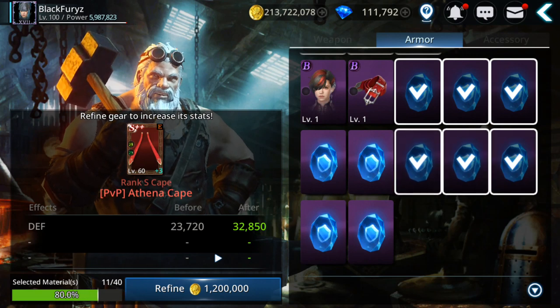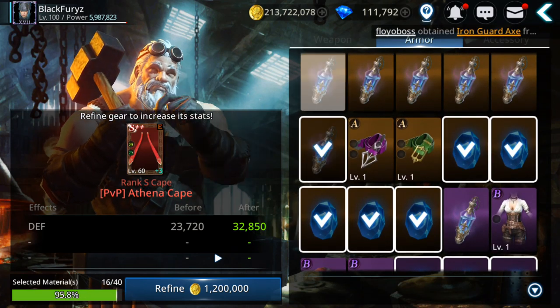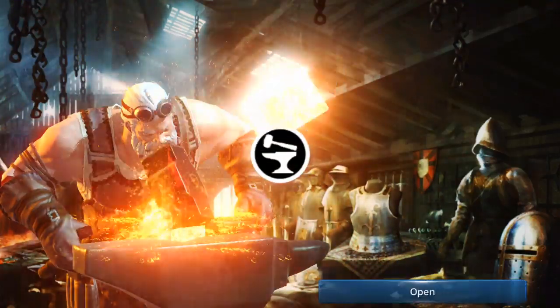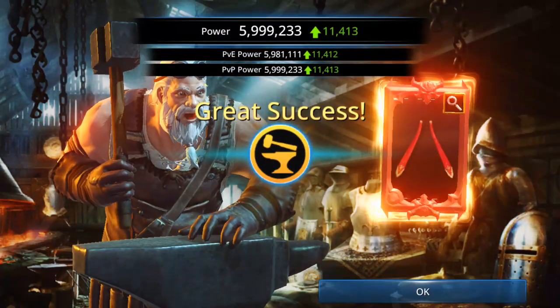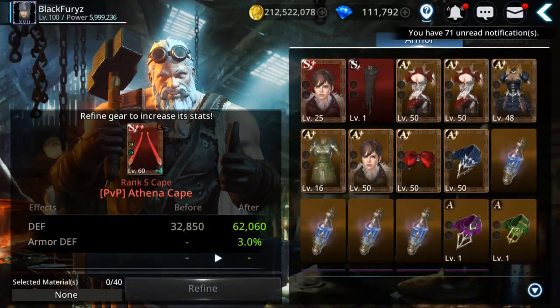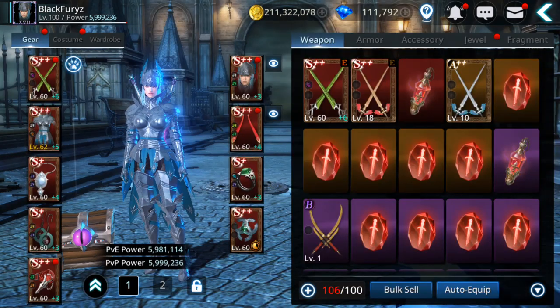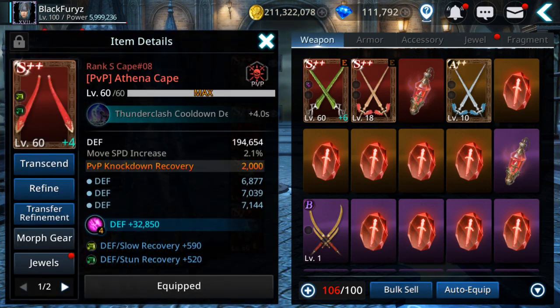Let's go for it. First I want to get this two to plus five, then I'm gonna get this cape piece. I'm gonna craft some armor refining stones after, because I will need more.